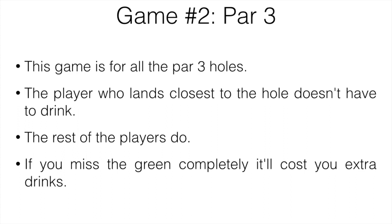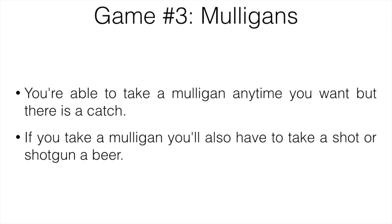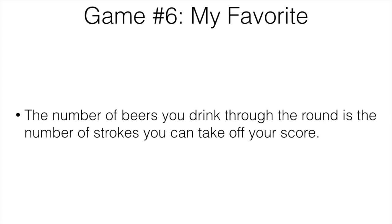Next is Mulligans. You're able to take a mulligan anytime you want, but the catch is every time you take one, you also have to take a shot or shotgun a beer — could get pretty messy but is very fun. My favorite drinking game is where the number of beers you drink throughout the round is the number of strokes you can deduct from your score. Drink six beers and you can take six strokes off. The person with the lowest score wins.